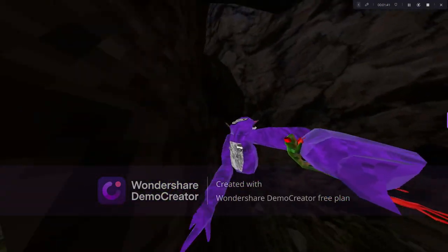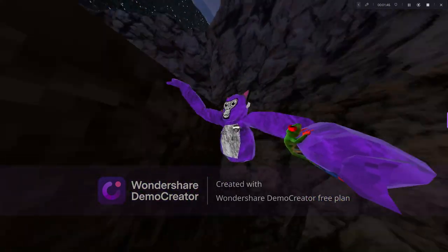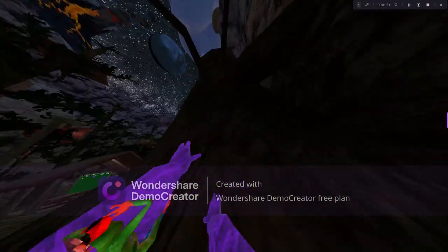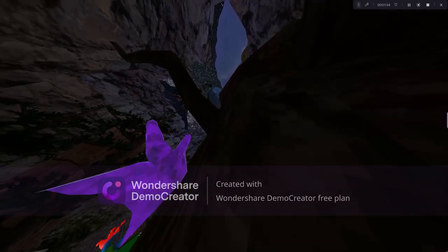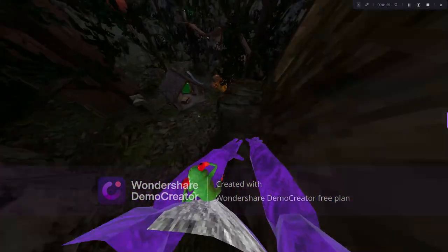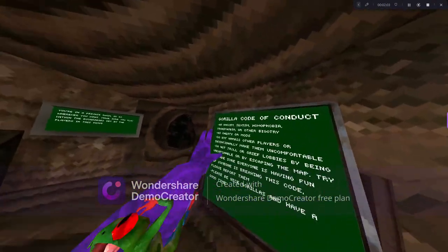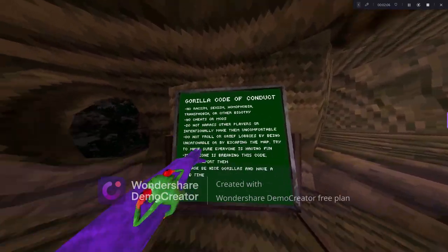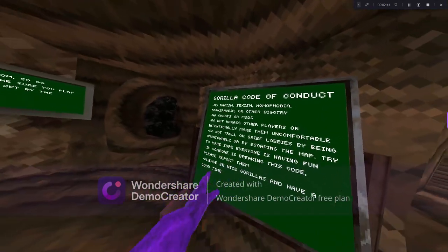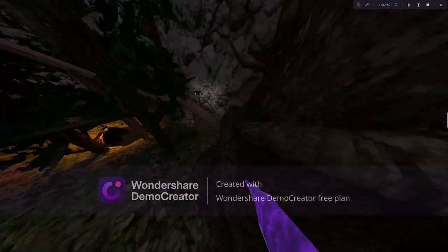Let's talk about how to apply for Finger Painter — the content creator group. First you need to follow all the code of conduct: no racism, no cheats or mods, do not harass other players, and don't grief any lobbies — just don't do that.